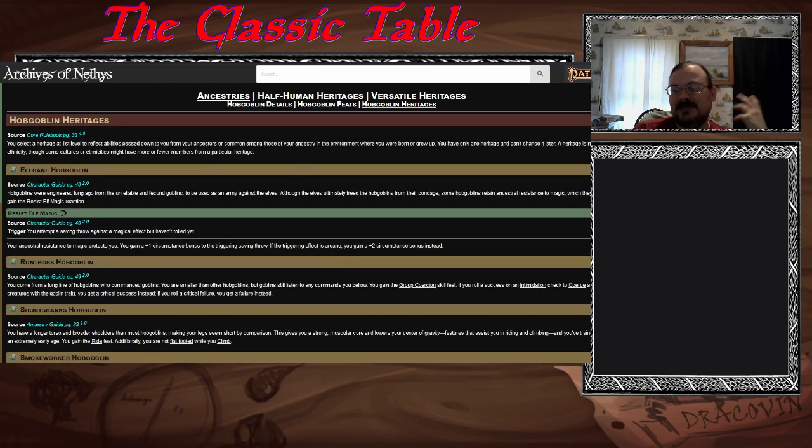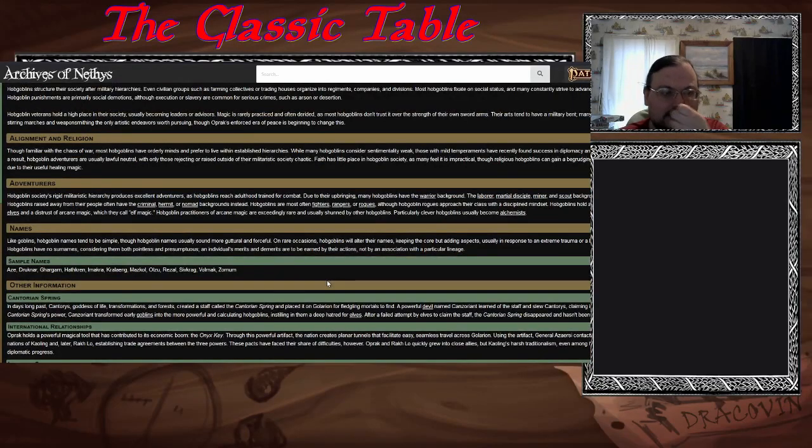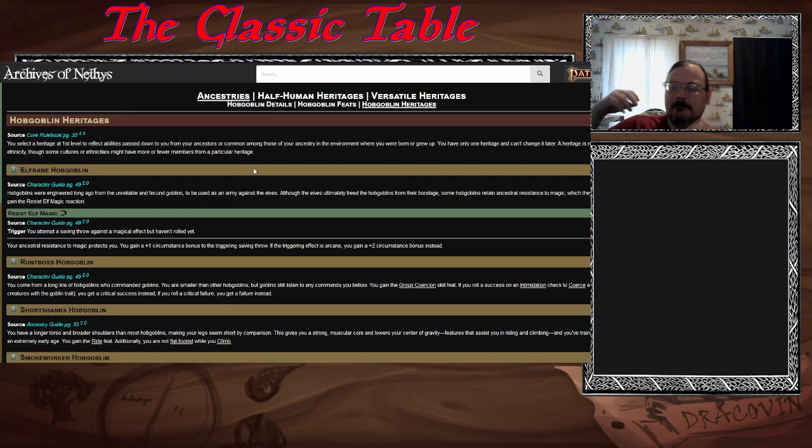Elves and hobgoblins have not gotten along — hobgoblins were created from goblins to fight elves. That's one of their origins. The elves freed them from bondage, though some still have that grudge. Some blame elves as instrumental in causing the war that made things escalate. For heritages: some have resistance to magic — they call it elf magic, but it ends up being against arcane effects in general. Runt Boss comes from a line of hobgoblins that commanded goblins — you're smaller but goblins still listen to you, getting bonuses to coerce a goblin.